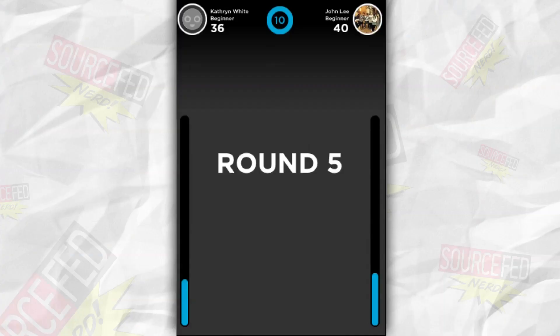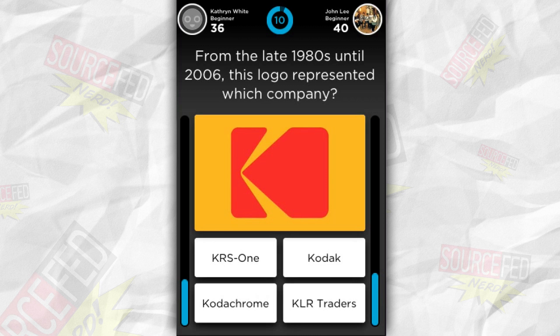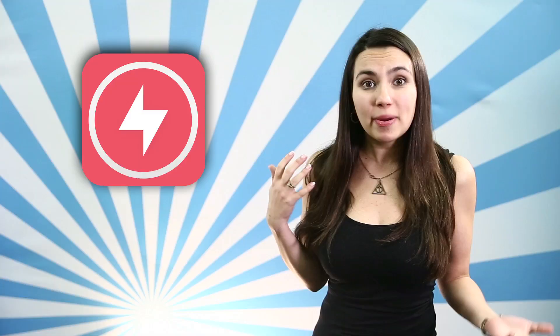Now for any iOS-using trivia buffs out there, Whizzup is the bee's knees with over 250 topics of questions that you can play in lightning-fast rounds with friends or randomly matched-up opponents. It's got chat and topic discussion features as well as rankings, but it's not annoyingly social — and you know what I mean by that. You can also level up in individual categories. This is free on iOS.